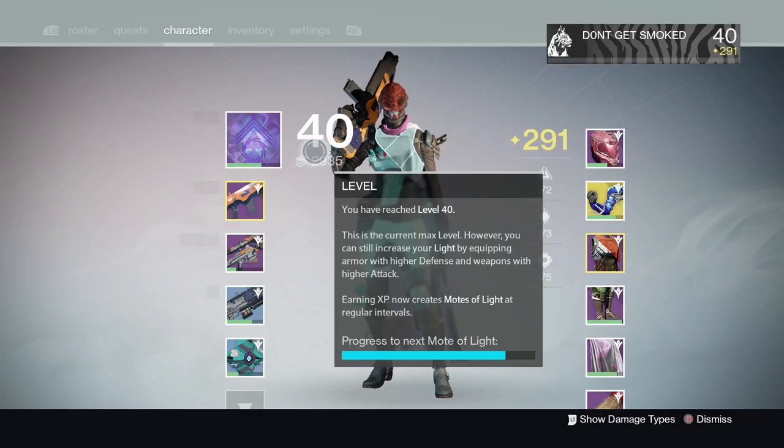Once you hit 260 light, you can start running the heroic vanguard strike playlist. Always have the best gear equipped — this leads to better drops. It should take six to ten heroic strikes to hit 280 light from 260. If you do these back to back, it increases your chance to get better drops, so don't go back to the tower after you finish or the bonus will be lost.